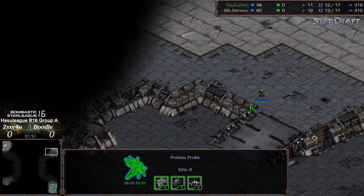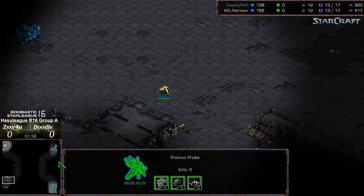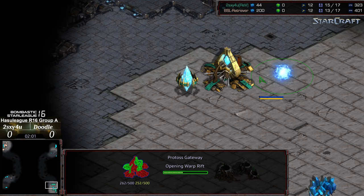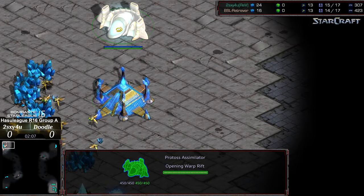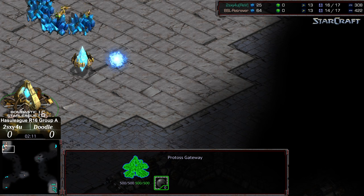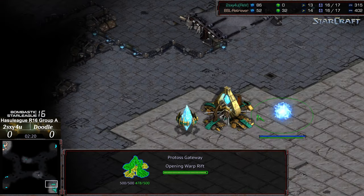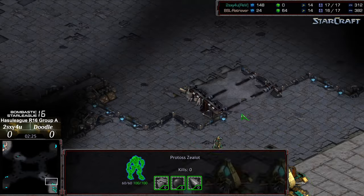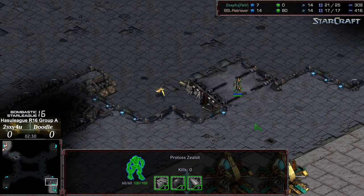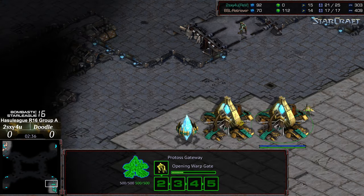Both players going for the counterclockwise scout, so they should come across each other's bases. It is going to be a two-gate opener for Too Sexy — that's going to be a challenge at cross positions. Doodle has the cybernetic core start. Let's see if Doodle invests in that preventative first zealot, which should be sufficient at cross positions to defend. The probe is attempting to blockade the ramp to deny information but isn't quite able to, so the double gateway has been spotted.